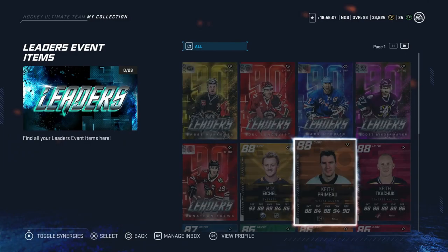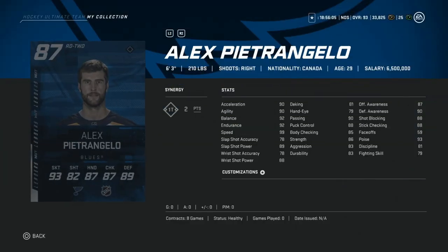Last in the 100-200k bucket is Alex Pietrangelo — 6'3", 210 pounds, two-timer. He's got 99 speed, which stands out for a big defenseman. His shot is messy: 89 power but only 78 accuracy, so aim low. But combined with his size, 88 shot blocking and stick checking, and 90 defensive awareness, he's a great defensive right defenseman. I used him for a long time — if you get caught pinching he can rush right back.